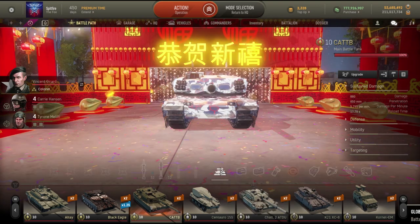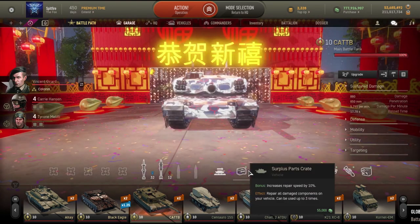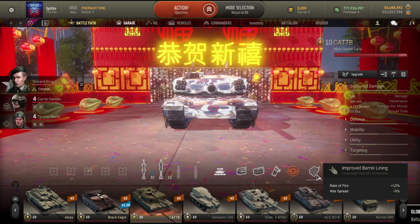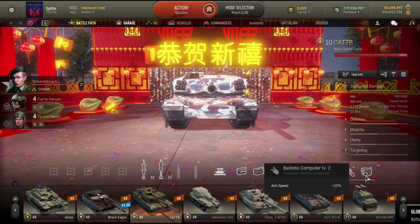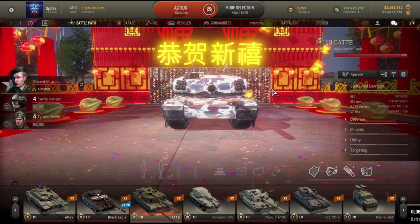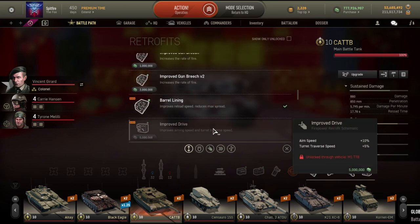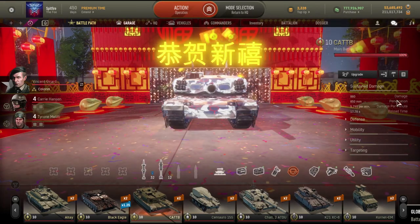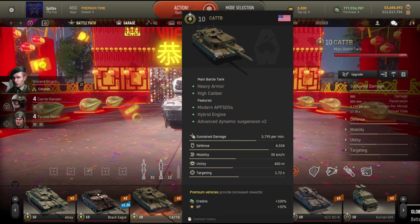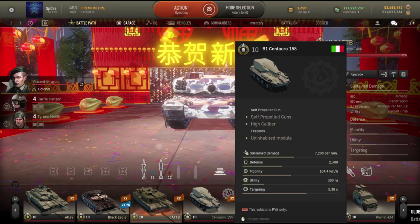For equipment, I prefer Override simply for the 20-second duration. You have the option of using Rapid Fire but I wouldn't really take it. Parts Crate, First Aid Cabinet, Frighting, Swinger — the usual. And Improved Bowl Lining or Gun Breech, Muzzle Reference, Pioneer Toolkit, and Ballistic Computer. Obviously if you have Improved Drive, go through with that one as well. It's simply to make sure you can get that gun to be as accurate as possible. Now let's have a look at some games for the Cat B.